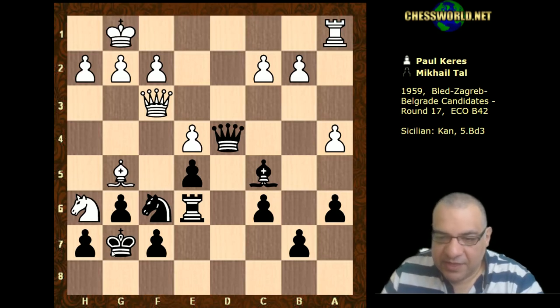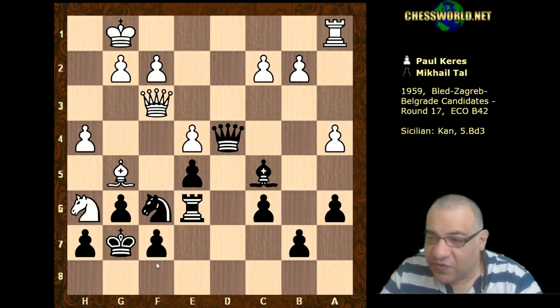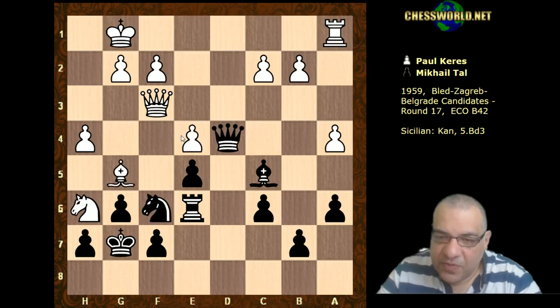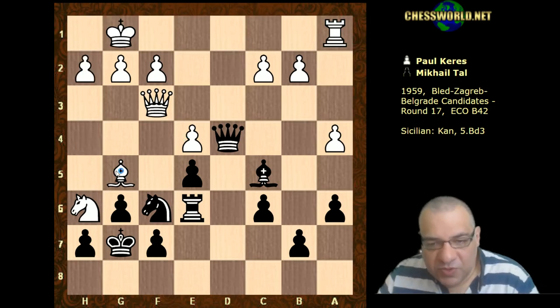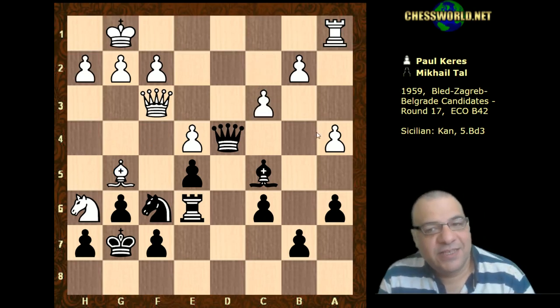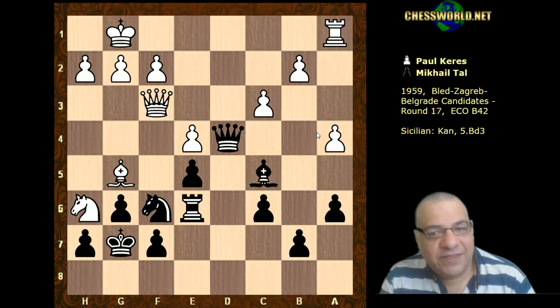Taking on the knight is impossible because of Queen takes f7. We have actually the move h4, saying to Tal 'do you really want to take on b2?' - and also by the way if he takes with the queen, Bishop takes f6 would win the queen. So h4 is looking like an interesting attacking move. It protects the bishop, but hold on - if we look at c3, Black was actually threatening something. Can you see a nifty tactic for Black? I'll give you five seconds.